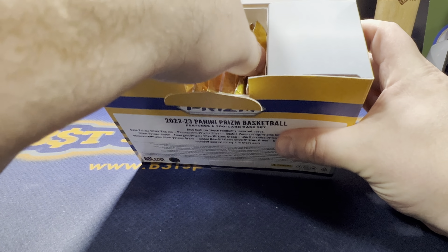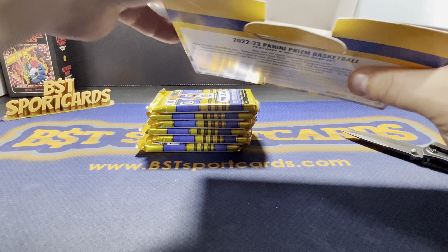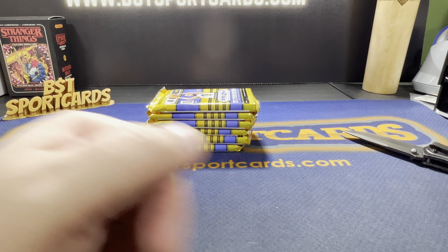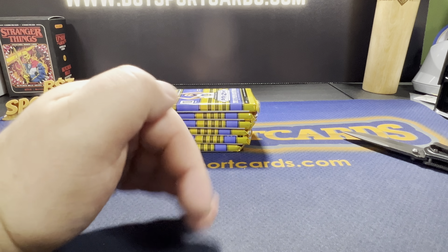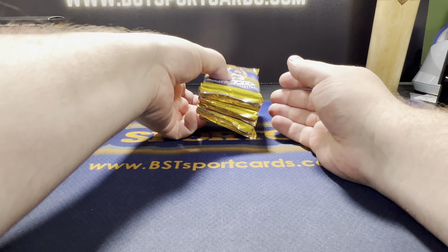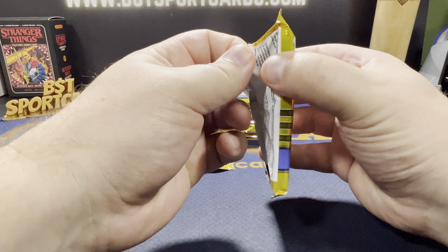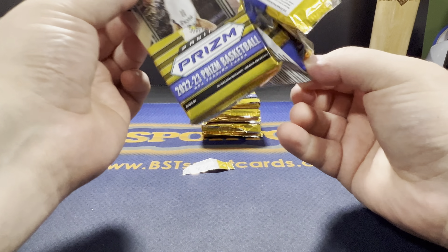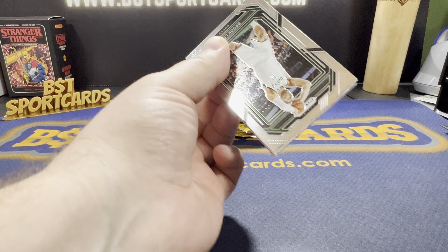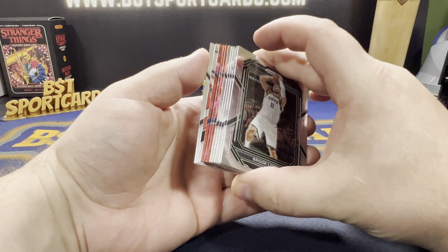Alright, there it is — that's all you get for these 6 packs, 10 cards per pack. A bunch of dusty stuff came out of it. Like I said, I would be quite shocked. There should be a lot of red cracked ice though — 14 out of 60. I think we got our first red cracked ice and a base card.